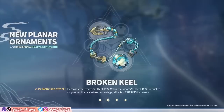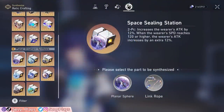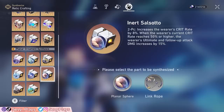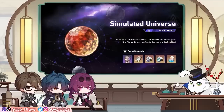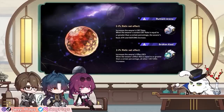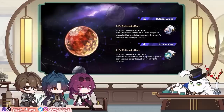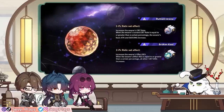All in all, I think the Broken Keel will be a great set with good generalist utility for support units, whereas the Rutilant Arena is a good alternative for damage boosting sets. More or less, it's in close competition versus Space Sealing Station or Inert Salsotto, depending on what the unit values more among the different set bonuses. It's also efficient to have these two sets in the same simulated universe — you're getting a good support set and DPS set, kind of like World 3 and 6, so it'll be a good world to sink more Trailblaze power in.